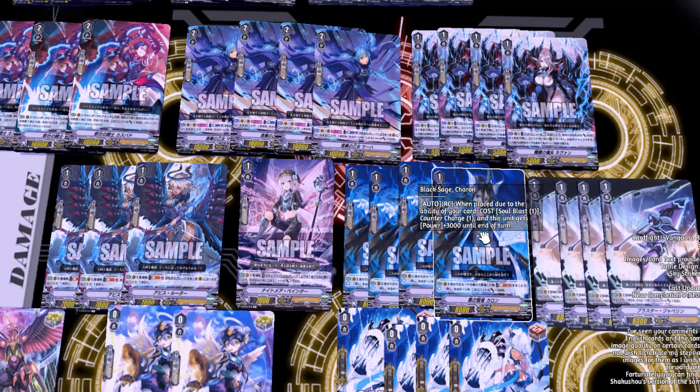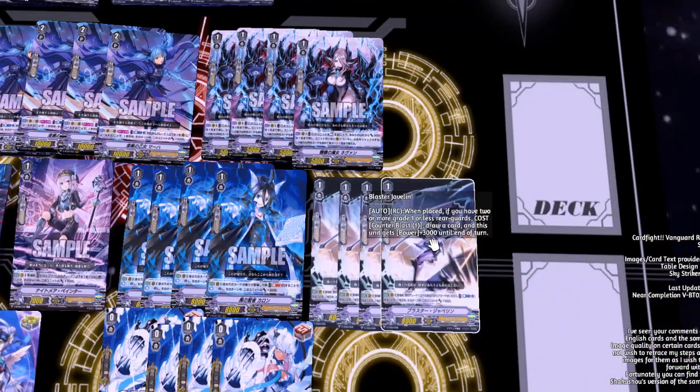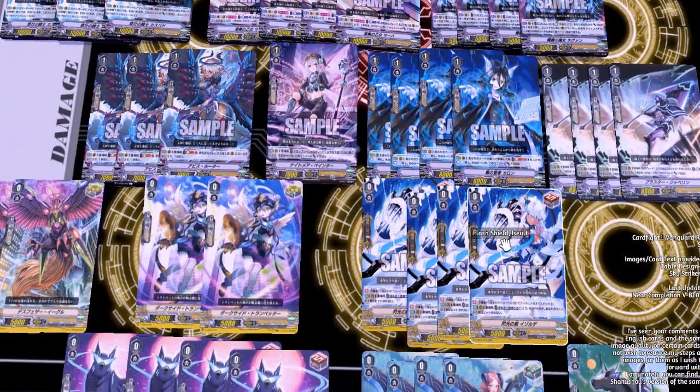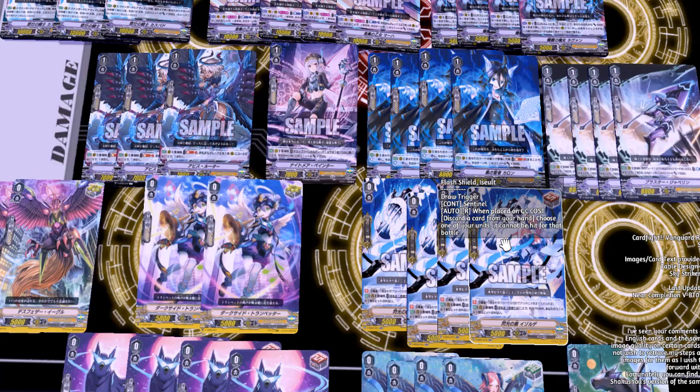Black Sage Chaeakorn — when placed due to an ability of one of your cards, cost Soul Blast 1 and Counter Charge 1, this unit gets 3k until end of turn. Next we have Blaster Javelin, a classic card — when placed, if you have two or more grade one or less rear guards, cost Counter Blast 1, discard a card, this unit gets 3k until end of turn — straight ramp on the field.